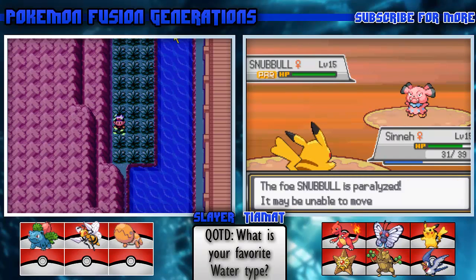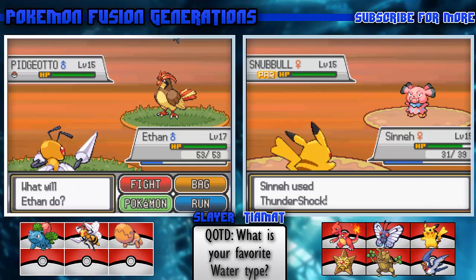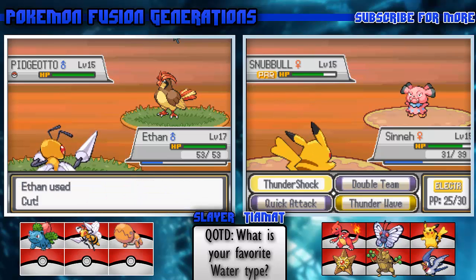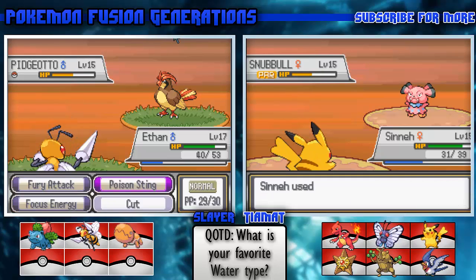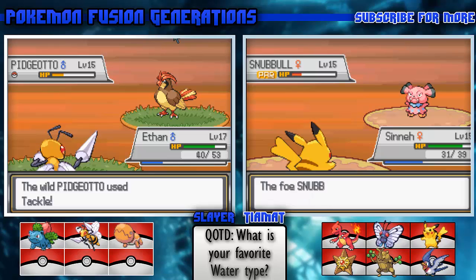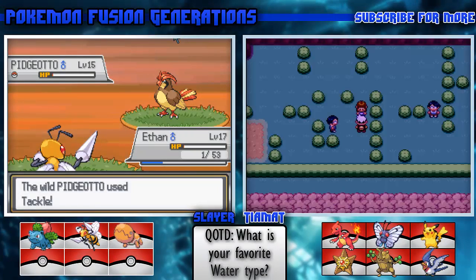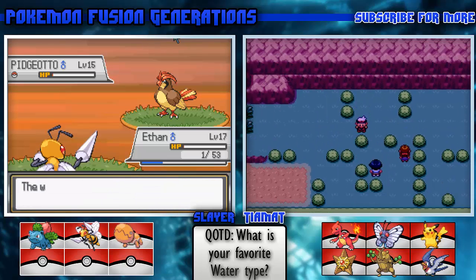Did they add Fairy type in this game? Actually, this was before that. Kind of interesting that this trainer has both - this person has their Fairy type now. Bye bye Snubbull. Senny's finally starting to hold his own.